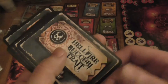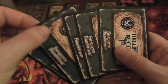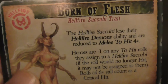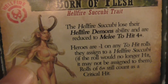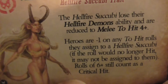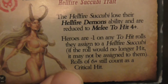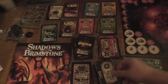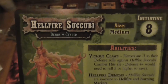Now we're going to the Traits. Born of Flesh: Hellfire Succubuses lose their Hellfire Demon ability and are now reduced to melee plus five. Heroes are minus one on any roll to hit assigned to the Hellfire Succubuses — if they could no longer hit, they may not be assigned to them. Rolls of six still count as criticals. So 'Born of Flesh' sounds like a woman becoming one of them. That's really cool actually.